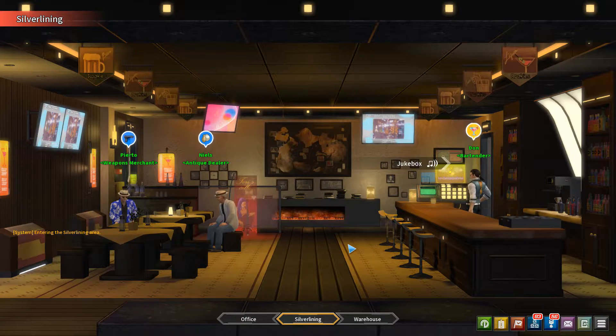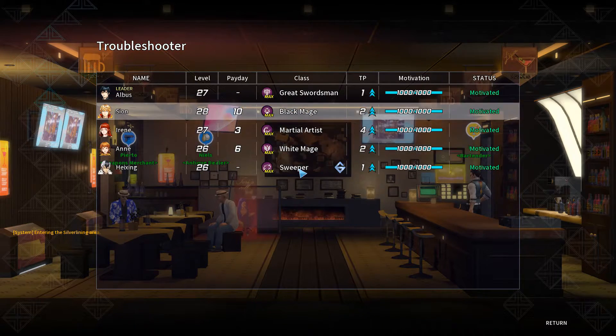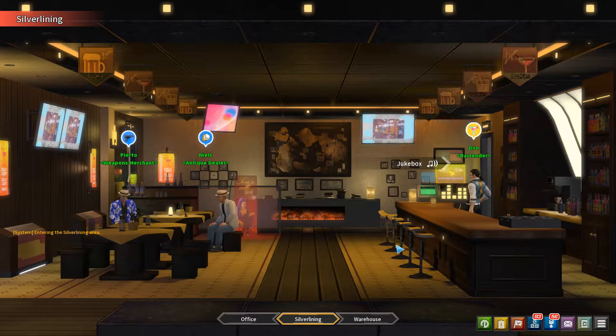Hello and welcome back to Troubleshooter: Abandoned Children. Some good news first — with the updates the day before yesterday, they brought in a European server. It allowed you to keep all your progress and switch over to it. The cutoff was your progress from June 5th on the North American server, copied onto the European server. It went from about 140 milliseconds ping to 80 on the European one.